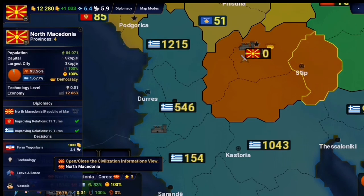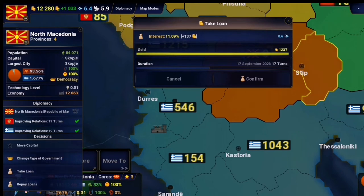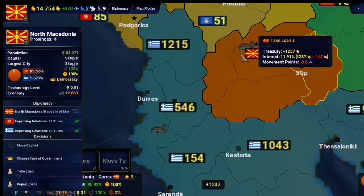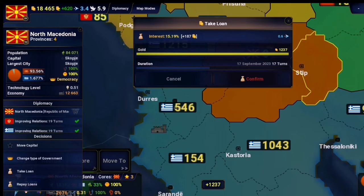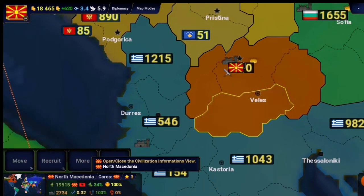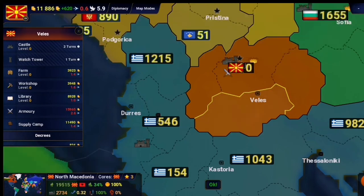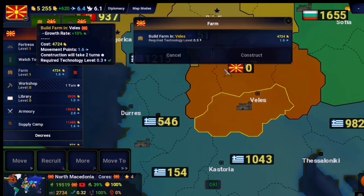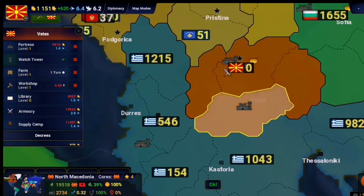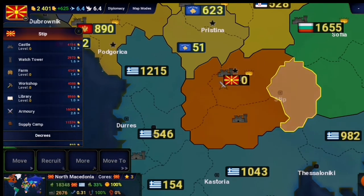To make this easier, go here and take a loan — do it as fast as you can. You can take loans more than five times. With that money let's build a watchtower, farm, and workshop. Now let's wait.